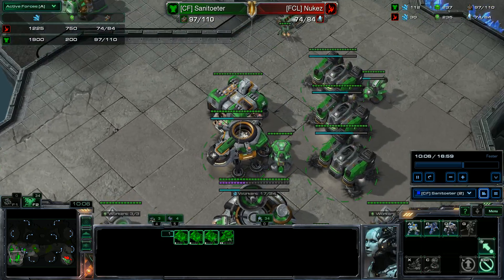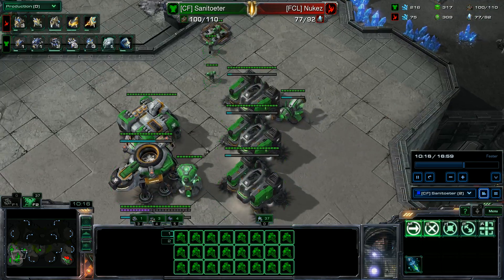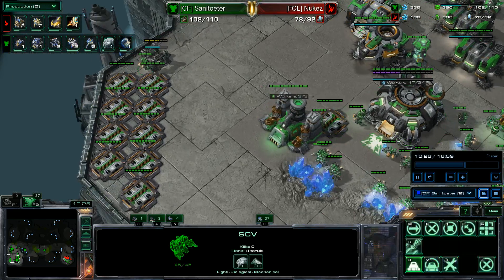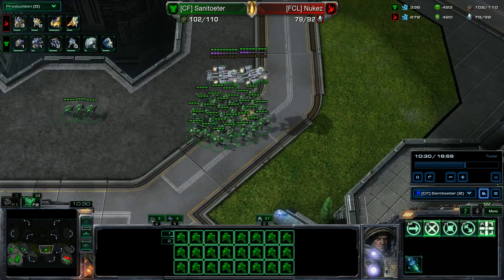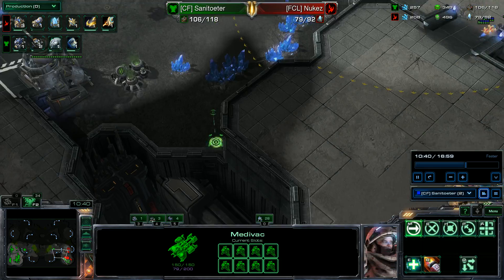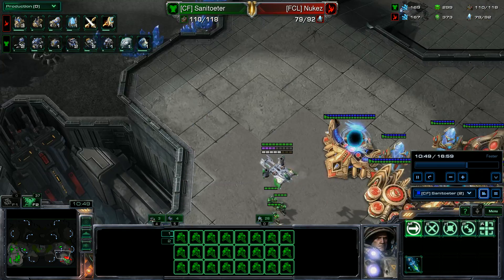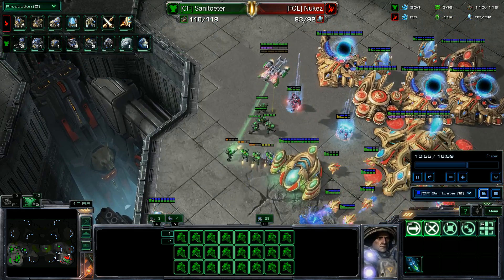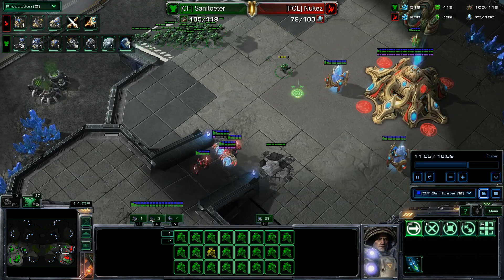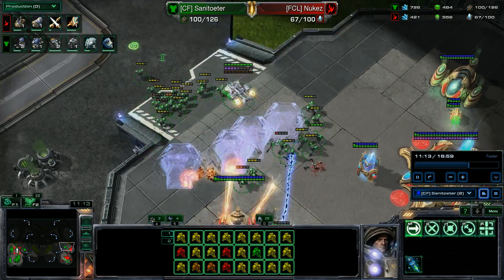We'll take a look at the active forces. Saniturta — like always — I like this move. He pushes out and behind it takes the third base. Very smart. He scans what's there — he sees force fields. That's a very smart move: attack the front and then go into the mineral line. Very smart. Now he can go up the ramp and kill all the force fields.